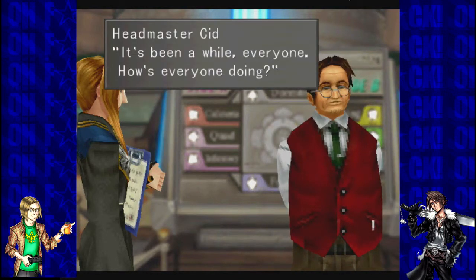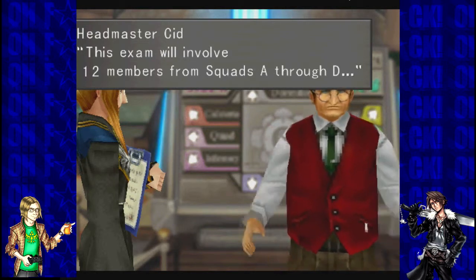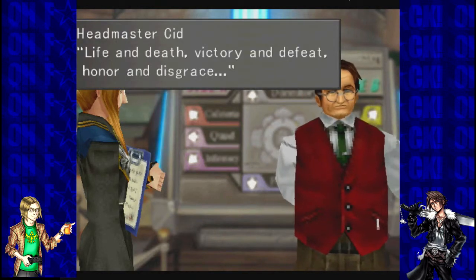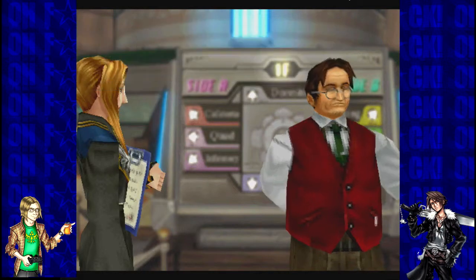Meanwhile, what is everyone doing? This exam will include twelve members of Squads A through D. You'll be sent to a real battlefield — obviously the battles are for real! Fire or death, victory or defeat, honor and disgrace — each of these go hand in hand. There's only one or the other.